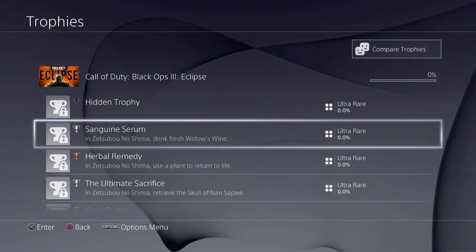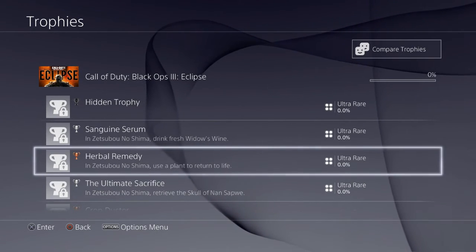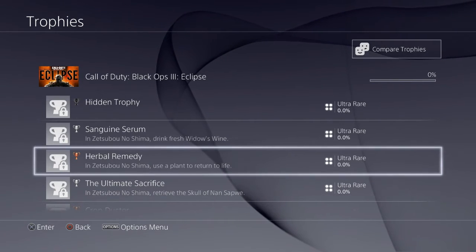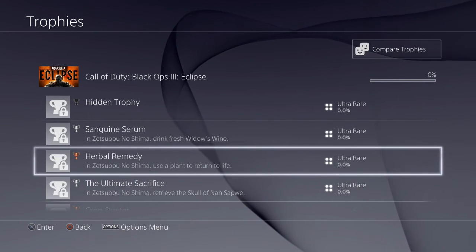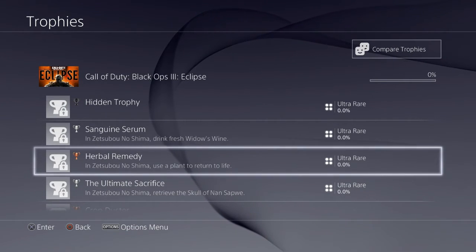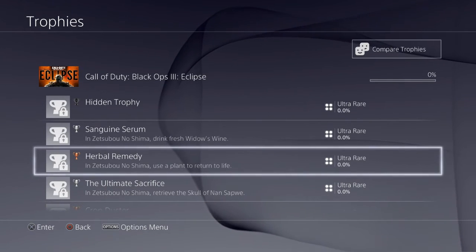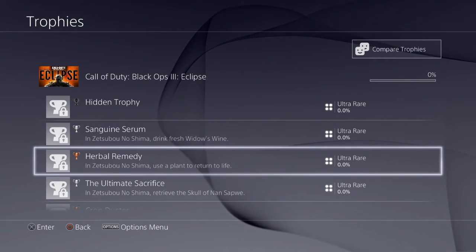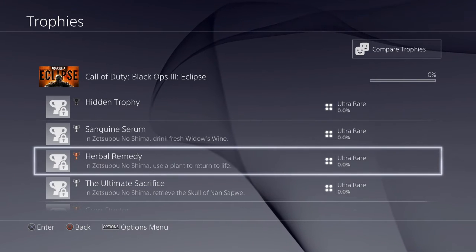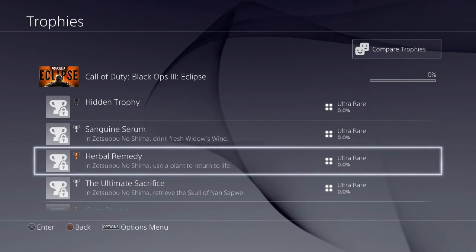Herbal Remedy in Zetsubo No Shima: use a plant to return to life. Does that mean Quick Revive is not on the map? The only perk confirmed so far is Juggernog, so maybe there's no Quick Revive and you have to use a plant to come back to life instead.